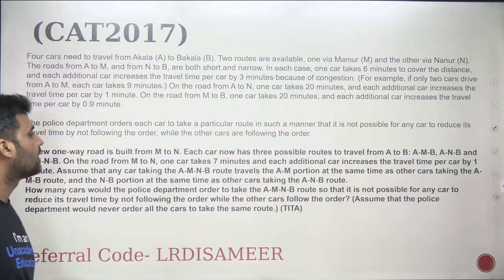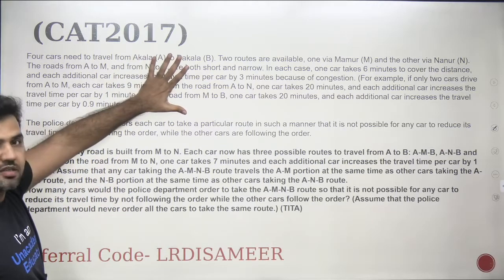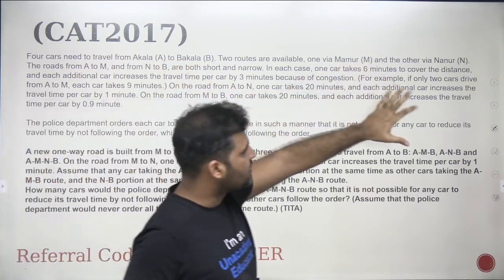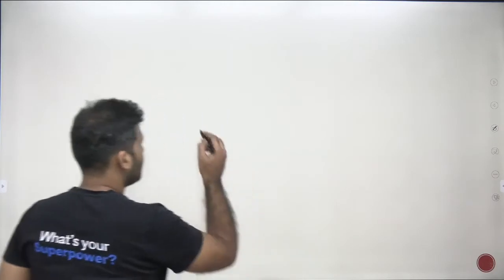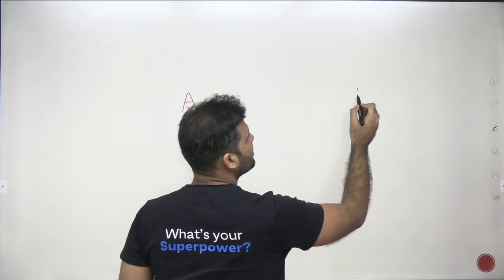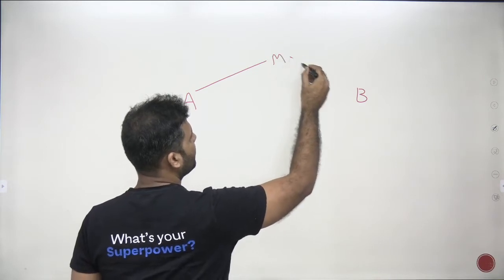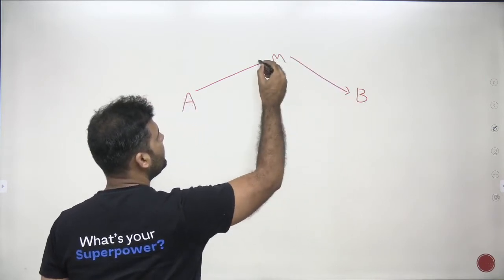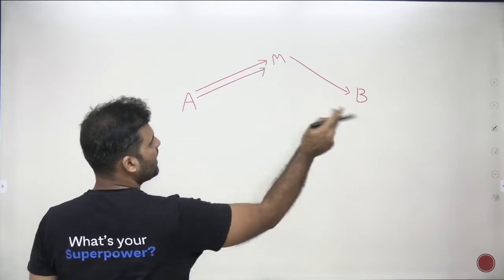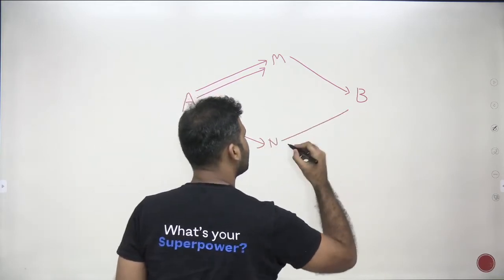Welcome back. This is the third question of the travel route set. There are four cars that are supposed to travel from A to B, and there are two ways. One is from A to M and then M to B, and the other is from A to N and then N to B. The path from A to M and the path from N to B are both narrow and short.